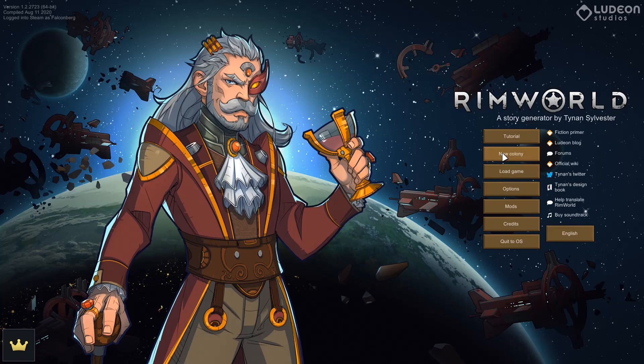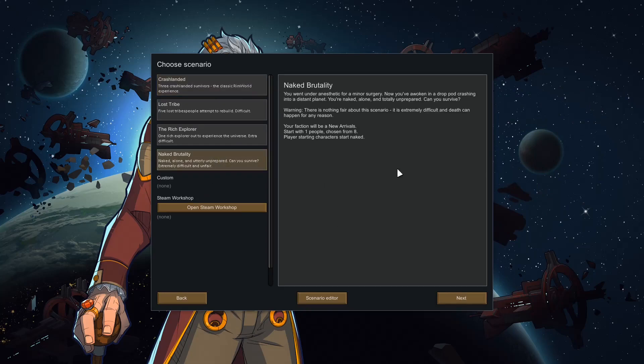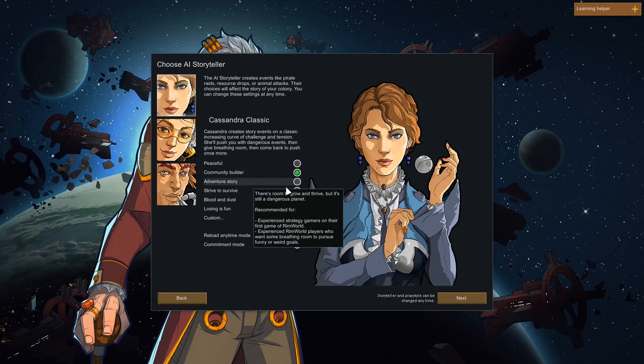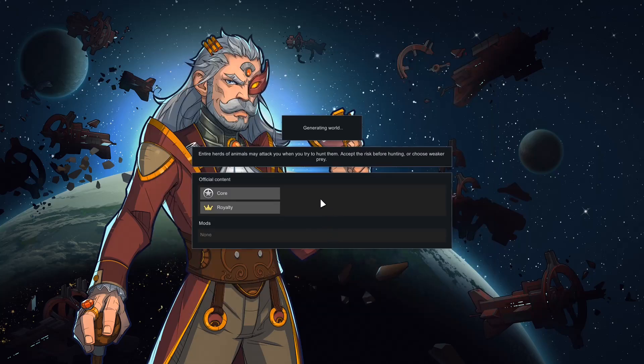All right. What I'll do... Well, let's have a quick look. We're going to have a new colony. We're going to have naked brutality again. We're going to community builder. Because I'm still making stupid mistakes. I want to relax. No. We go adventure story now. With Cassandra. And saves. Okay. Let's have a quick look then. So we're going to go HR dog. There. And we're generating a world. And all we need is someone who can do everything.